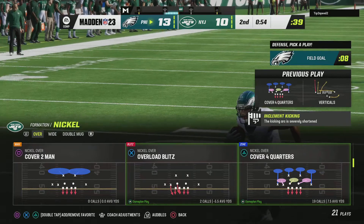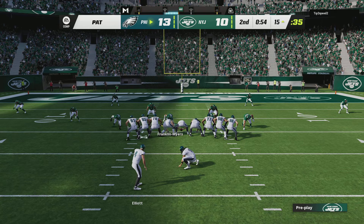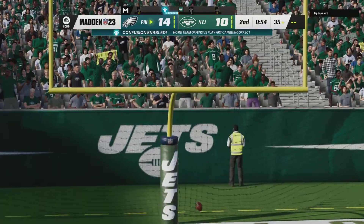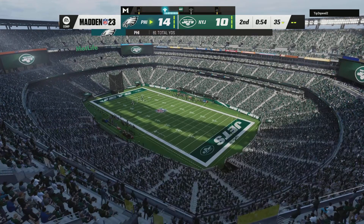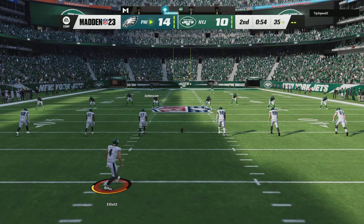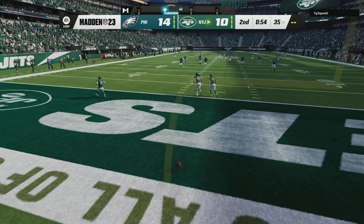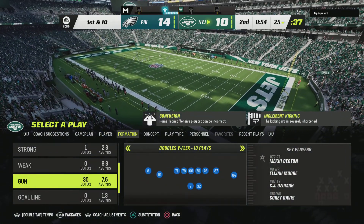That could be an important swing right there — a touchdown in the final minute of the half to take the lead. Now that they have the lead, if they can carry that into the locker room at the half, they'll feel really good about what they accomplished in the first two quarters. Elliott good on the extra point and the lead is now 14-10. After the touchdown, here's Elliott on to kick it away, and that one will bounce out of the back of the end zone — we will start at the 25.